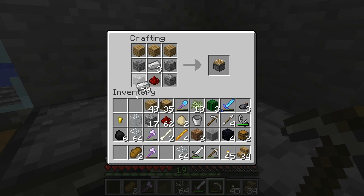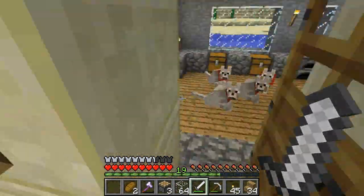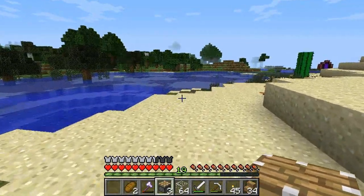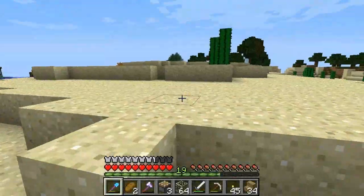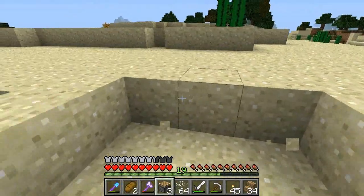We'll go back inside now that we have some cobblestone, and then we'll turn this cobblestone into some pistons. It's like redstone, iron in the middle, and wood on top. Like three of these. And then we'll go make something really cool out of this. Where do we want to put our generator? We'll put it over here.